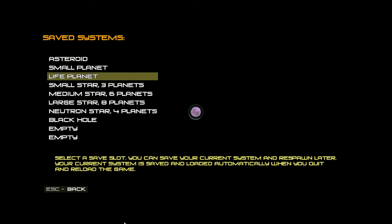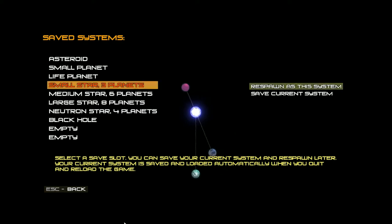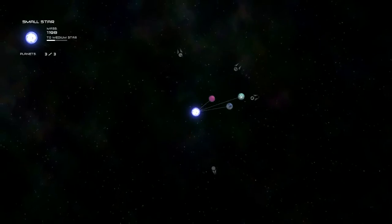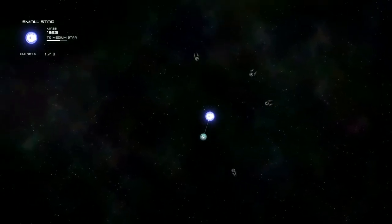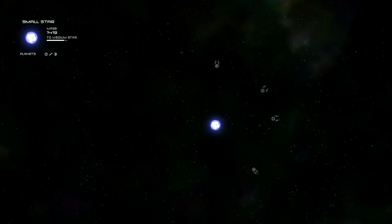You carry on growing from a life planet and eventually erupt into a small star. As a small star you can have planets orbiting you. The way to grow as a star is to swallow those planets — unfortunately. So you swallow your planets, get bigger and bigger, and then go and get hold of some more.